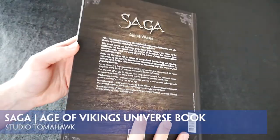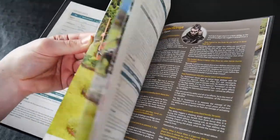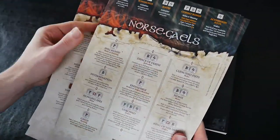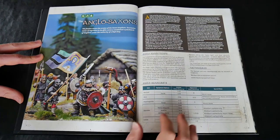To play Saga, as well as the rulebook, you need a universe book. Where the rulebook is softback, the universe books are hardback, not dissimilar to the Crescent and Cross and Aetius and Arthur books. They come with 12 battleboards, or at least the Age of Vikings universe book does, which cover the 12 main factions described in the book.